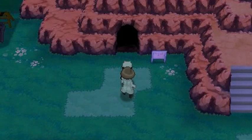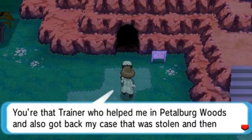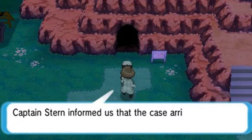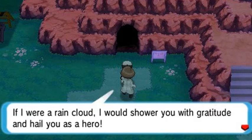Before the next episode, I went back to Rustboro City near the Rusturf Tunnel cave and found this guy. Talk to him after you've delivered the parts to Captain Stern. He says: 'You're that trainer who helped me in the Petalburg Woods and got back my stolen case, then delivered it to Slateport. Captain Stern informed us the case arrived safely. If I were a rain cloud, I would shower you with gratitude and hail you as a hero.'